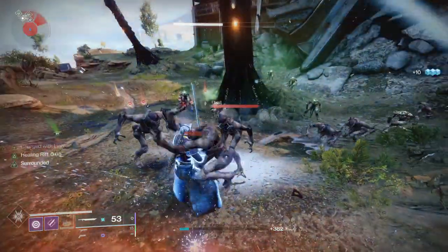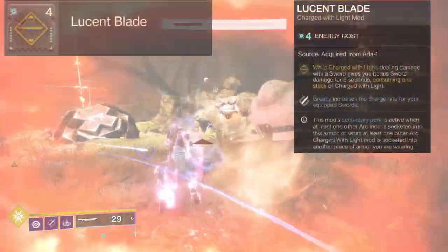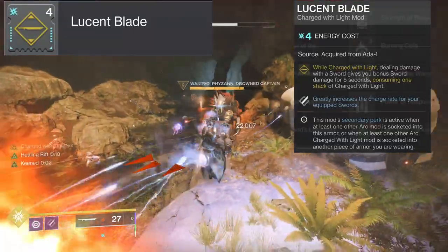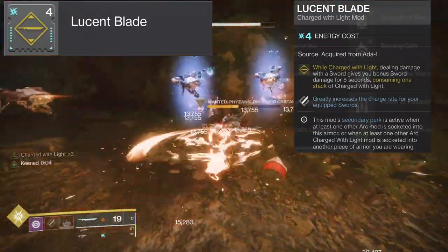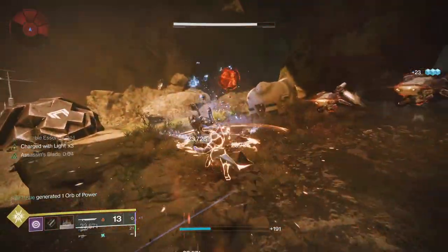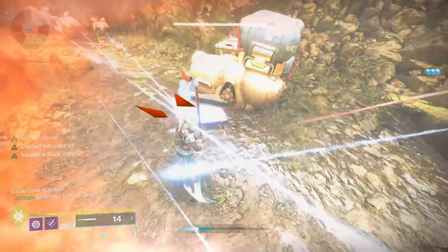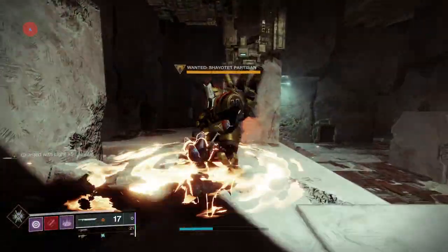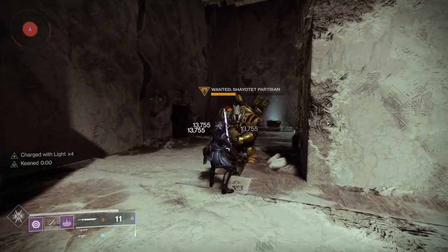Let's end on a positive note with the final arc mod and final charged with light mod overall — one of my absolute favorites, Lucent Blade. While charged with light, dealing damage with a sword gives you bonus sword damage for five seconds, consuming one stack of charged with light. The secondary perk greatly increases the charge rate of your equipped swords. The damage bonus lasts five seconds on screen but stays at zero for an extra second so it actually lasts six. The damage bonus given is 35%, which is huge. It does not activate until you deal damage, so don't lead off with a heavy attack — do one light attack and then a heavy attack.